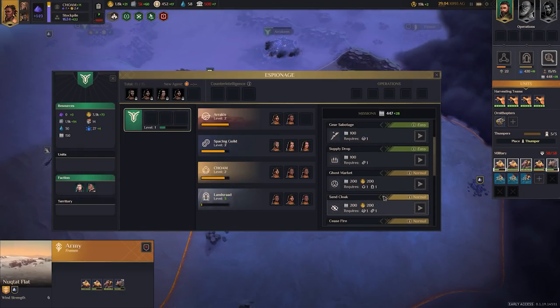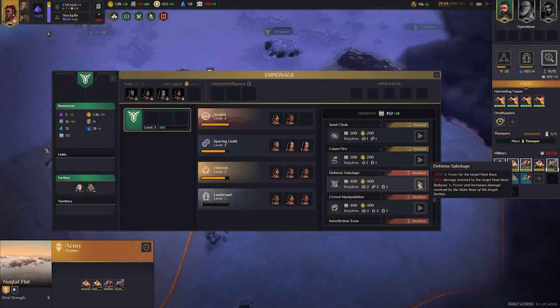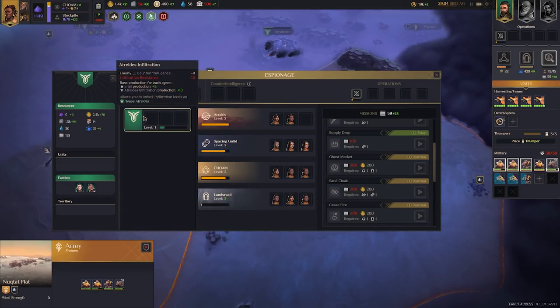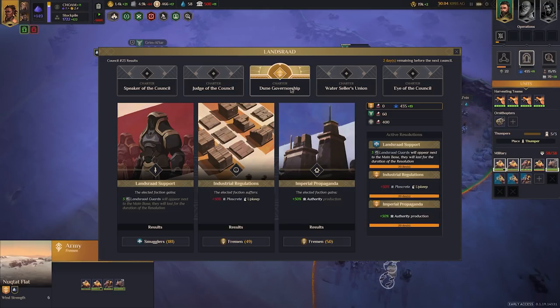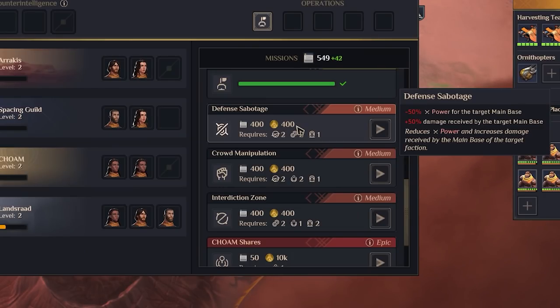Next up, you might want to use some of the cheaper operations available in Dune Spice Wars. A ceasefire in your back pocket could be useful if you need to pull units away, but even the relatively cheap supply drop to add supply to your units — or its inverse, to take supply away from theirs — or even just reduce enemy power by 20%. You should also check the council. Some resolutions here can lower or increase manpower, combat strength, or the power of your units. It's a sort of mixed bag of trying to pull as many levers as you can.